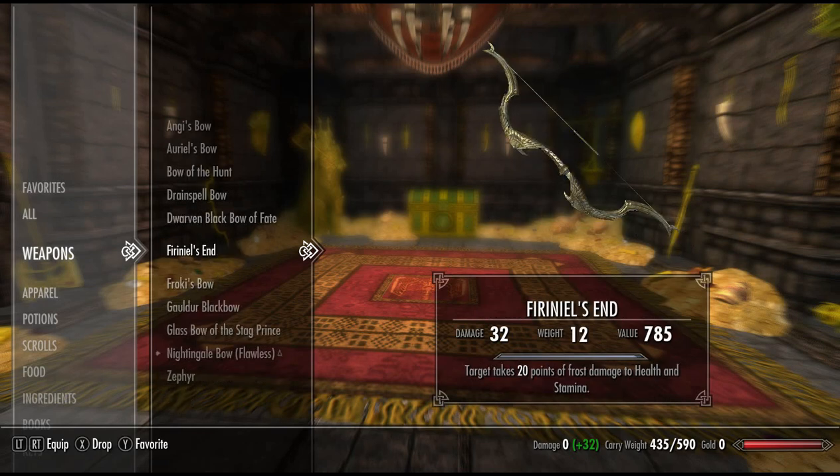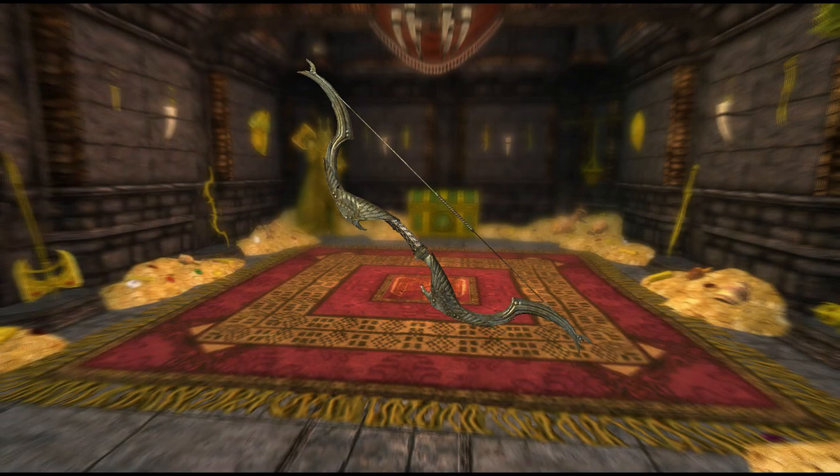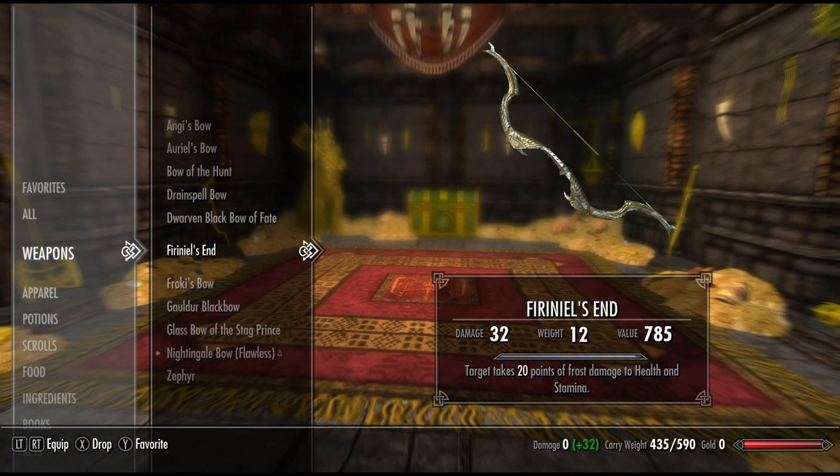Next, we have a bow called Fereneal's End. Fereneal's End has a base damage of 13. The enchantment: target takes 20 points of frost damage to health and stamina. That's quite a powerful enchantment. It has the same skin as an elven bow — it looks a little bit paler, but I think that's due to the frost enchantment on it. Pretty cool weapon.